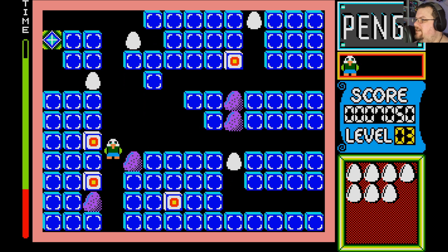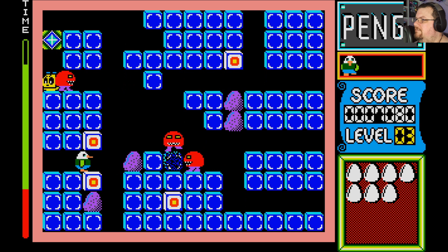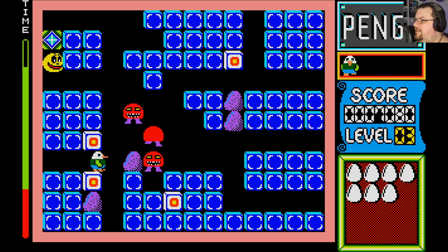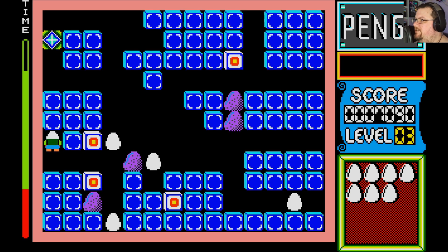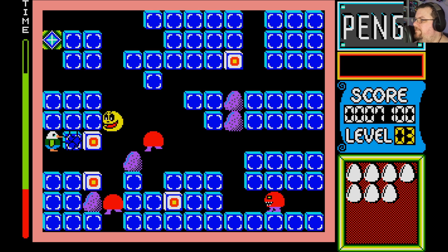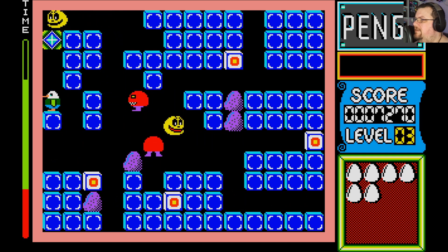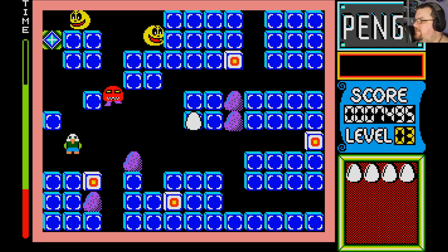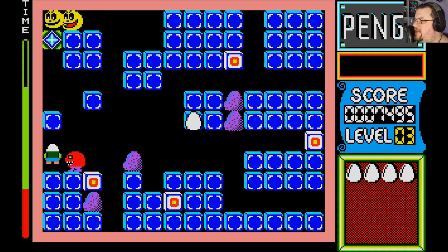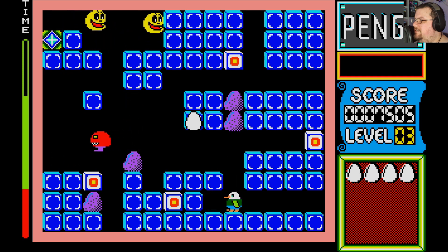Obviously there's a certain element of forward planning required to do that. I've stunned the Pac-Man looking dude there, but he only stays stunned for a couple of seconds so you don't really have a lot of time to take advantage of that. In the original Pengo, you certainly got more points for smashing more enemies at the same time — I don't know if that's the case here, because I haven't been paying attention to my score.